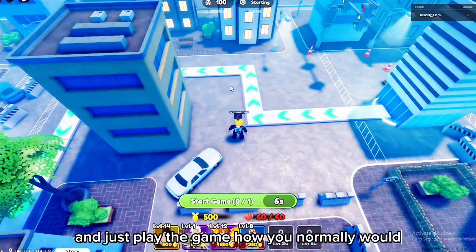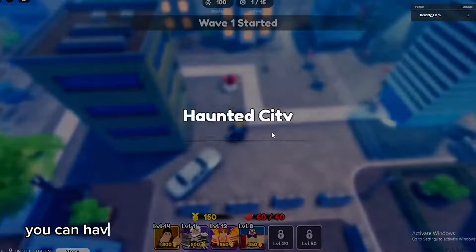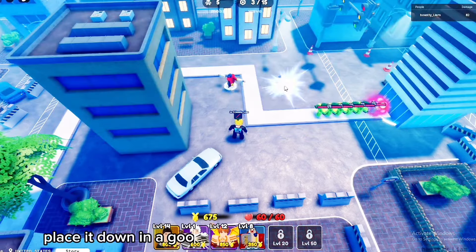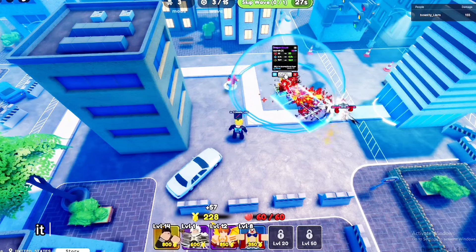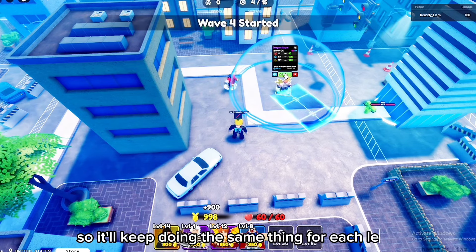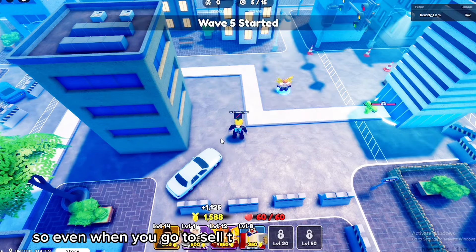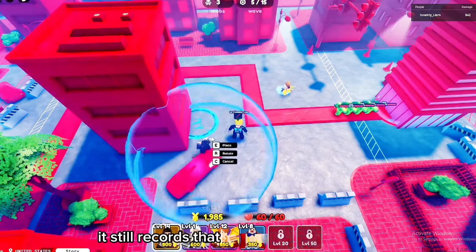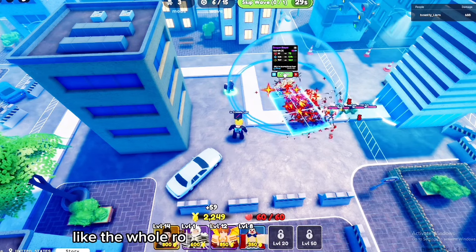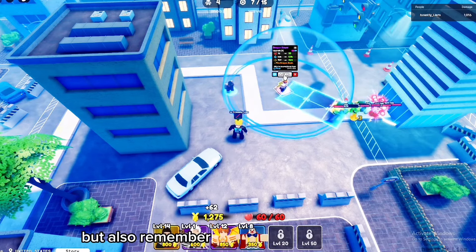You can have auto skip on or off depending on how good your units are. Once you have enough to afford a really good unit or your best unit, place it down in a good spot and upgrade it. Tiny Task records every single mouse click and movement, so it'll keep doing the same thing for each level — even when you go to sell things you don't want anymore. Make sure you record your whole entire game round, then stop recording.